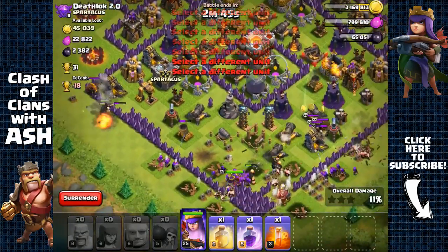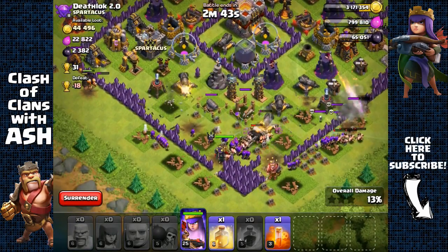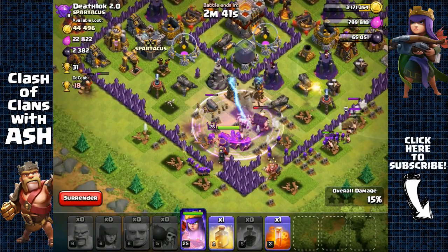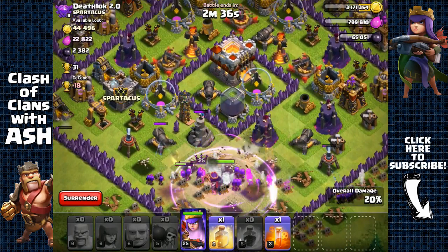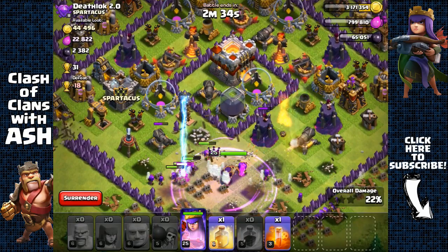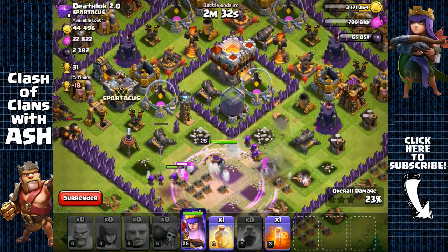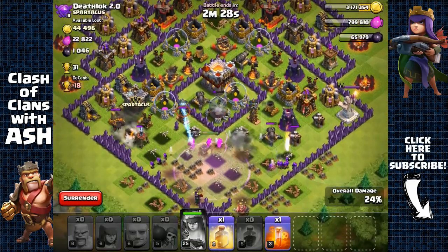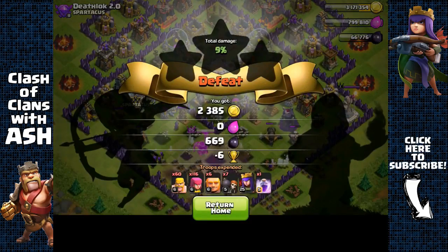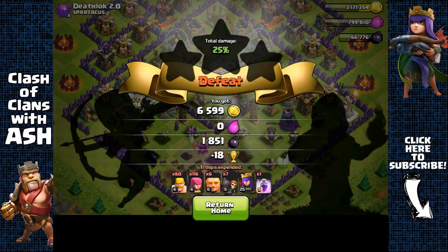Using a raid spell right here to help them out. Wish I had more giants to tank because barbarians and archers won't survive against those splash defenses. Archer queen has targeted the dark elixir storage — she's taking it. We're heading out. Against the town hall 11 base: 1850 dark elixir.